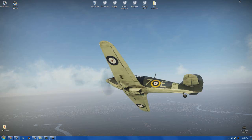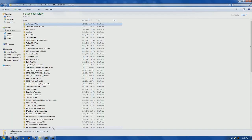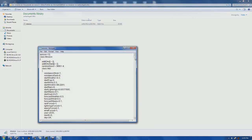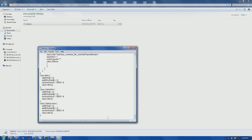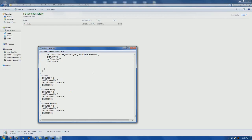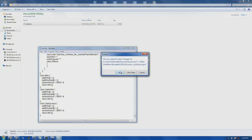Now we're going to go to our desktop and open up our missions folder. In Documents, Arma 3, other profiles, your username, and then missions. Open up that mission that we saved earlier, then open up the mission.sqm. Delete everything in here and paste in what we saved from MCC.